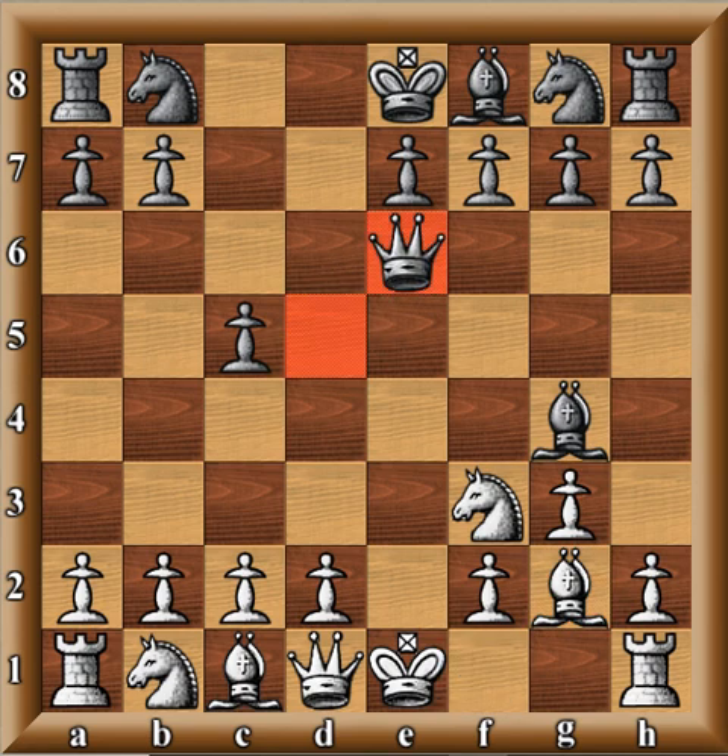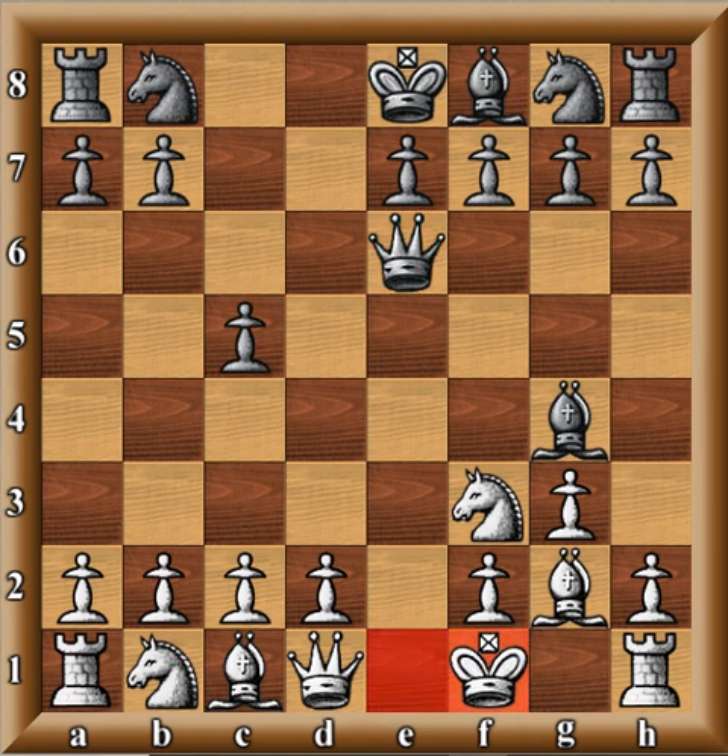The reason the Queen retreats is because since the Queen is a bit exposed, she's just trying to get out of harm's way to avoid the later stalking by the White pieces. And now King F1 by Nigel Short — he doesn't want to go into an endgame right away. And Knight C6.